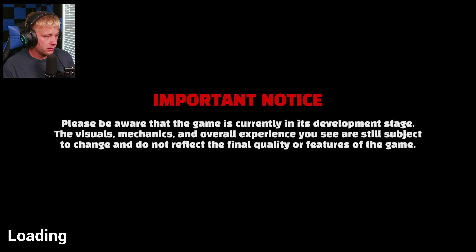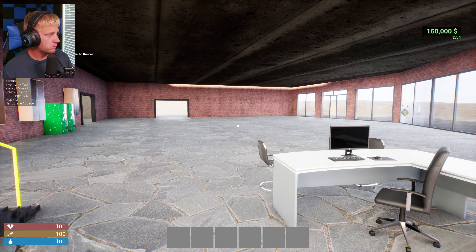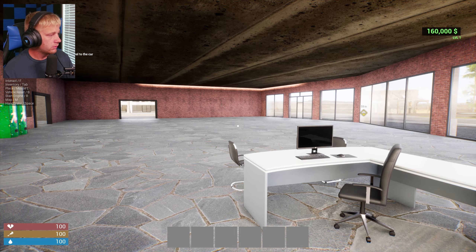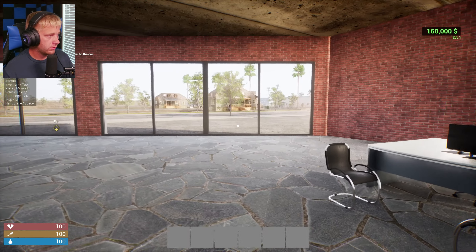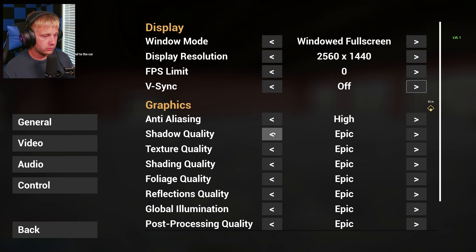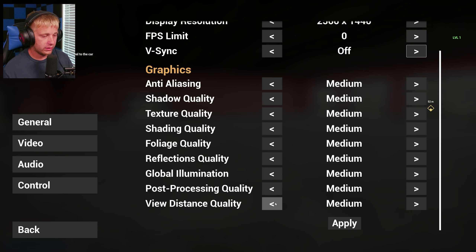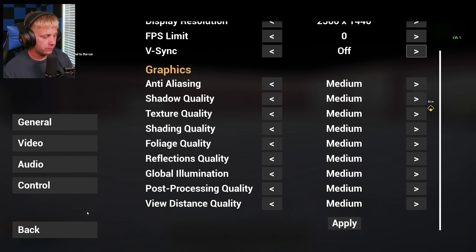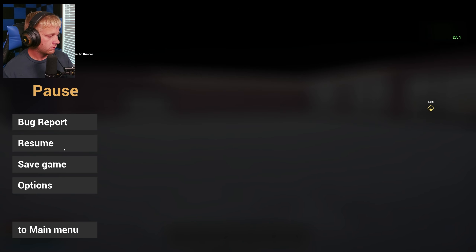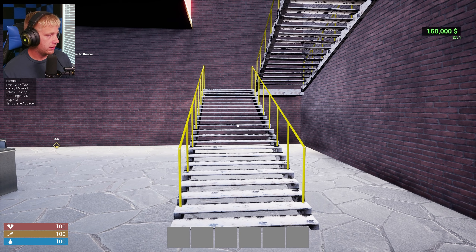Okay, starting things off — I need to turn the volume down a little bit. It didn't save from before, so I'll change it back to medium. There's an apply button I didn't notice — there we go, much better.